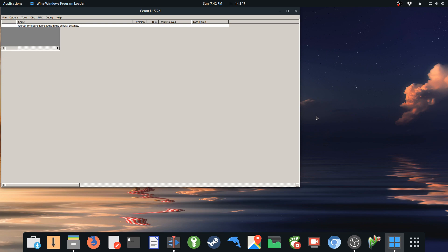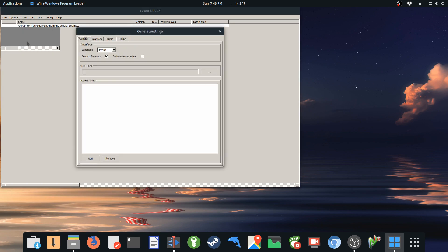Hello, this is GeoTech LAN, and today I'll be running SEMU version 1.15.2d here on Linux using Wine. Overall there isn't too much difference from the last time I ran this — there have been a couple of updates to Mesa, to the kernel, and to SEMU itself, but I thought it was time to show off how it's doing.